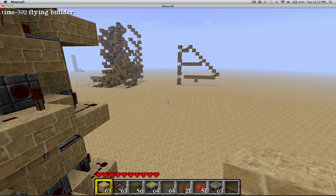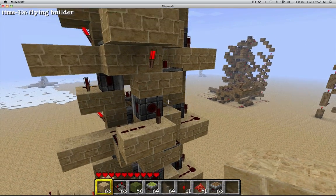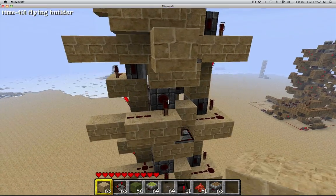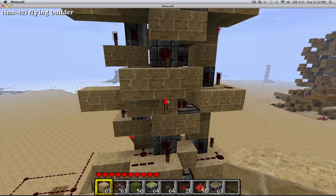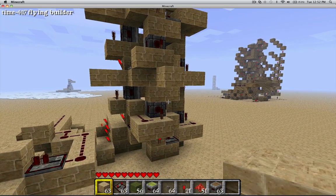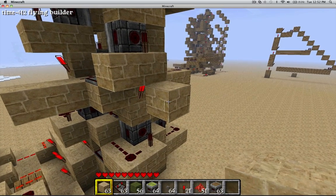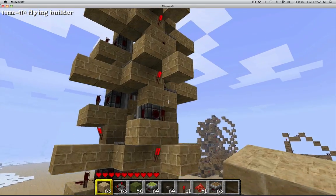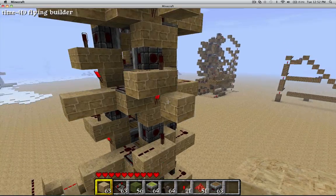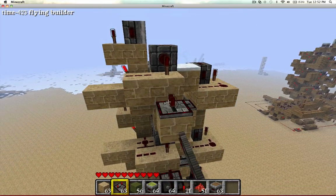If I remember correctly, I think I have a repeater running into each of these blocks. So we're going to put a block there, block there, block there, block there. That is the first floor. Actually, we don't have to stop on the first floor — we just need to stop on the others. These three. We'll take a repeater down there.